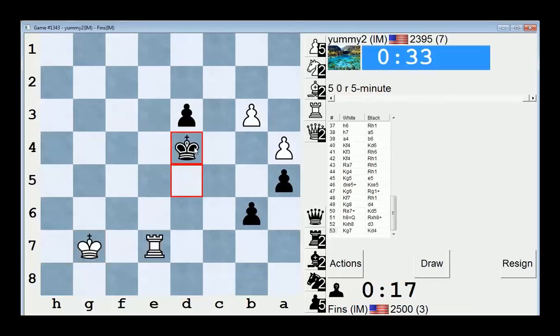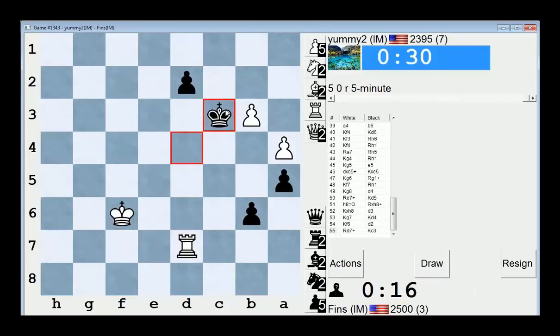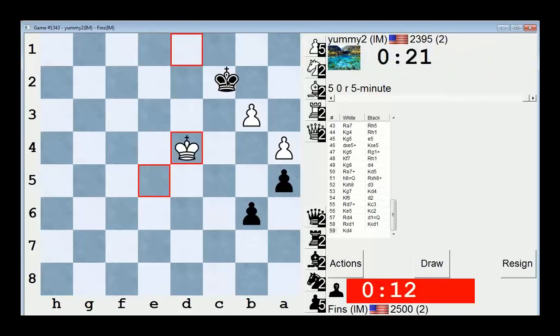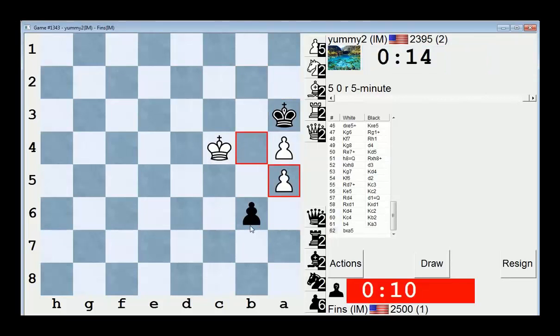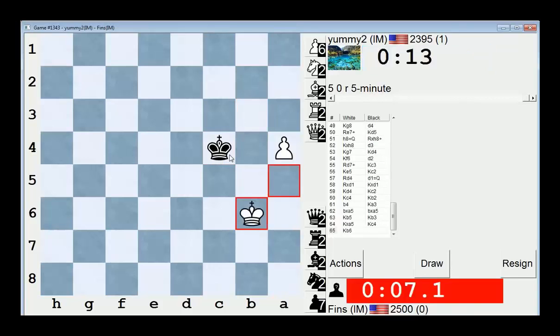I kind of want to go king c5, but I think pushing is better. Check. I think I might lose by its... Oh no, he can't cross the d file. Okay, that's good. That's really good for me. If he could somehow have crossed over to the d file, I would be in trouble here. Oh wait, no. I did something very bad and stupid. Resign. How did I mess that up?